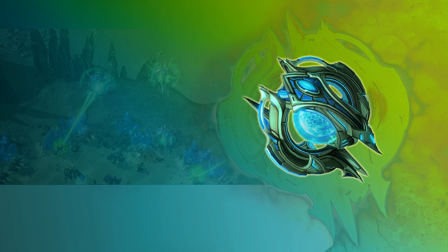To start off with the spells of the Oracle, we have our first spell: Revelation, which causes enemy units and structures within a target area to grant vision for 60 seconds.